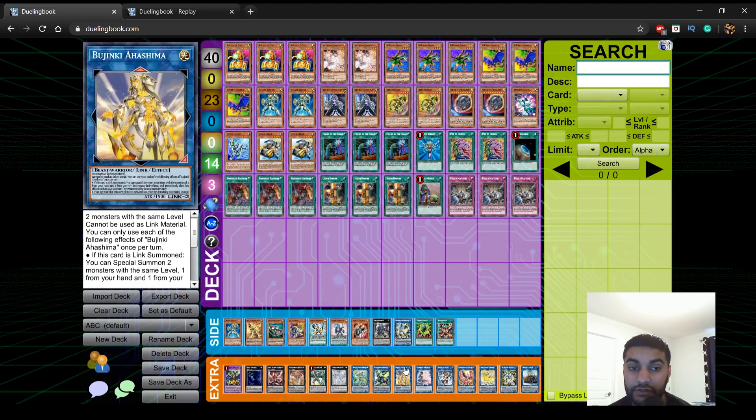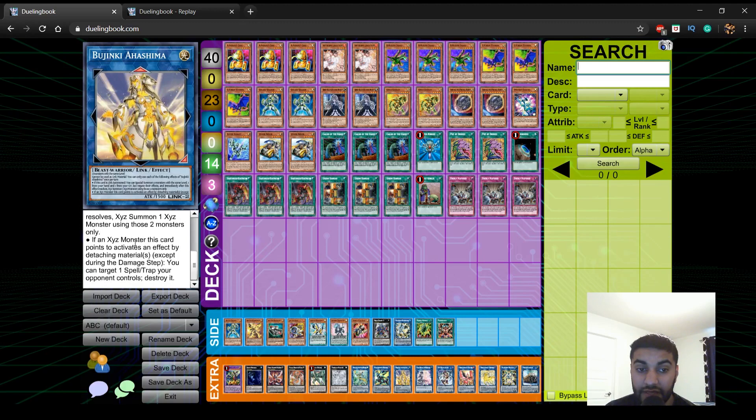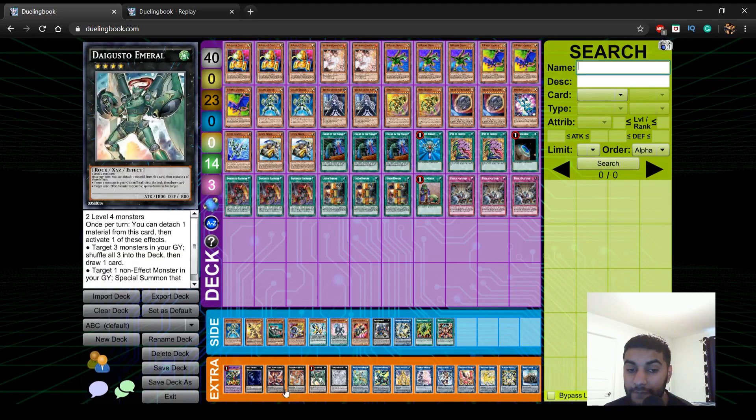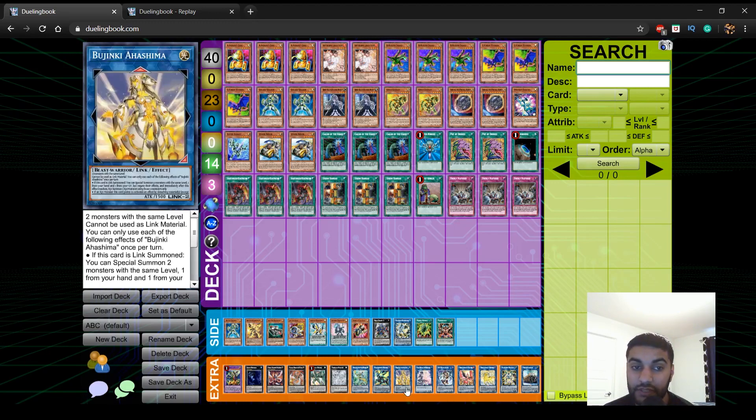Once you make Bujinki Ahashima, you go normal Gold Gadget, summon B, link them into Ahashima, and B will trigger to add a card. What Ahashima says is: if link summoned, special summon two monsters with the same level from your hand and one from your graveyard, then immediately XYZ summon — so you make Abyss Dweller or Tornado Dragon. That XYZ monster, when it has a material, can detach one to destroy a spell or trap your opponent controls. Essentially Tornado Dragon becomes a pop-2, which is insane in a back-row-heavy format. Abyss Dweller also gets a pop through Ahashima, so even going blind into Altergeist, Abyss Dweller acts as Tornado Dragon.